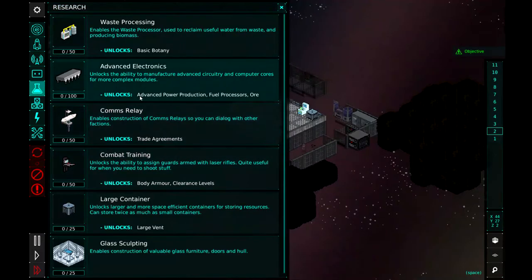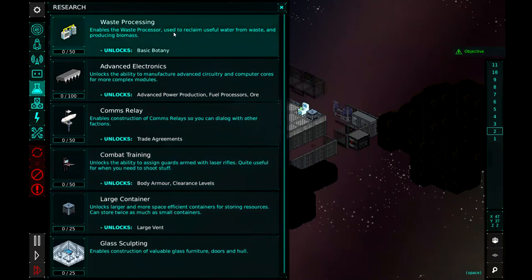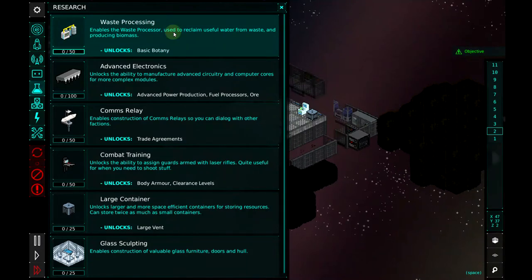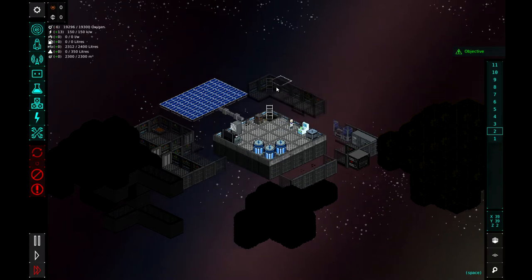Let's pick our research. We're going to pick waste processing. You can see there are quite a few to pick from. Waste processing will use the waste to produce biomass, which we'll eventually need for growing plants on our space station. So I'm going to select that and our scientist will start to do some research for us.